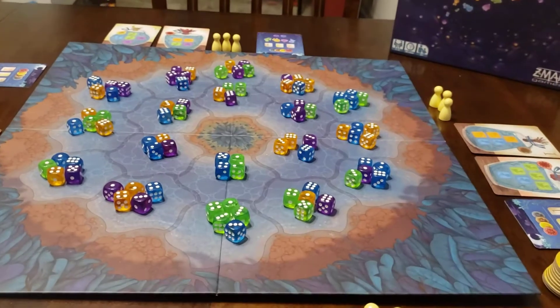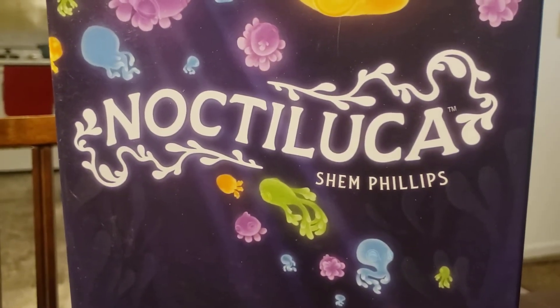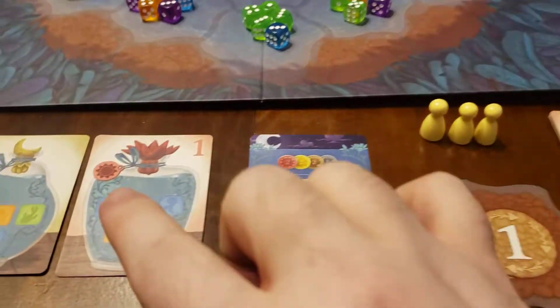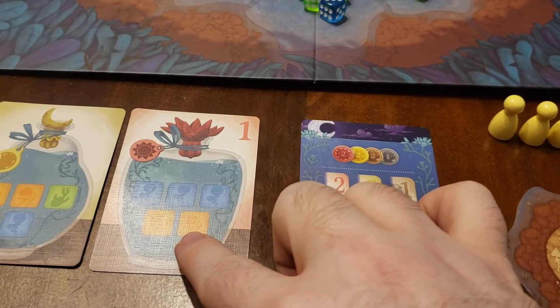Hi, it's me again, and today we're looking at Noctaluka by Shem Phillips. In this game, you're playing as gatherers trying to gather jellyfish to take to the local healers in your village.